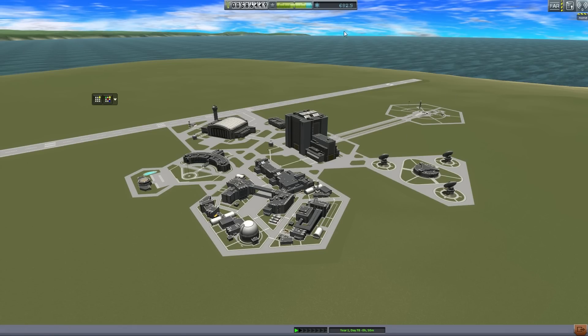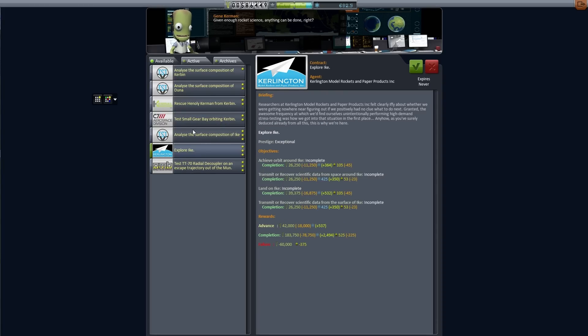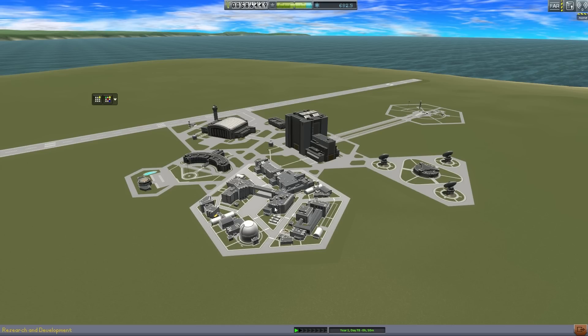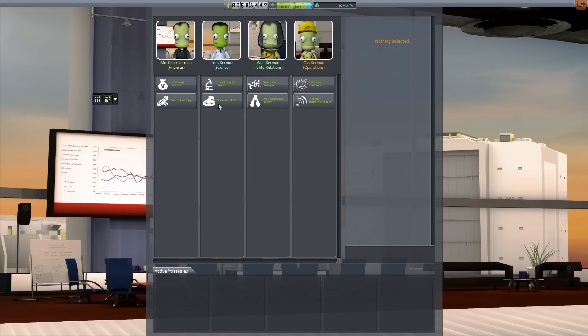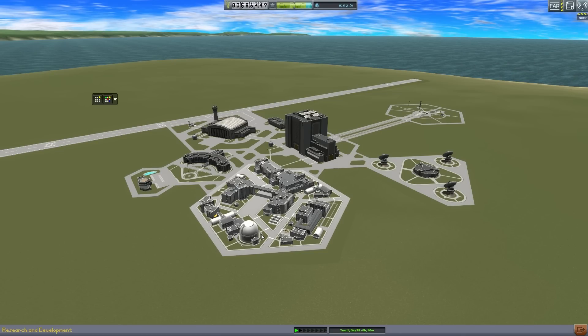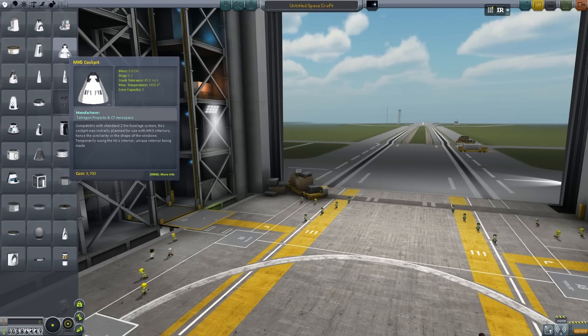Let's check out the new missions: analyze the surface composition of Kerbin, analyze the surface of Duna, rescue someone from Kerbin. They didn't really give us a ton of new missions, but it's not like we need them — we are going to need the money though. Is there anything that gives me an absurd amount of money? I don't need science anymore. I need to cancel that strategy, and I'll find a good balance later.